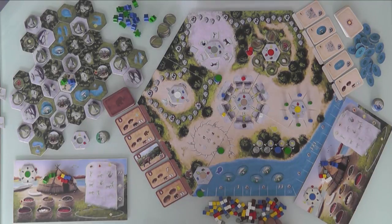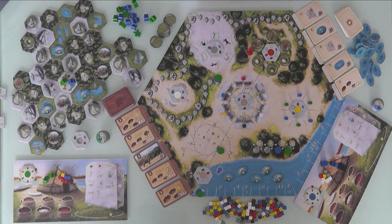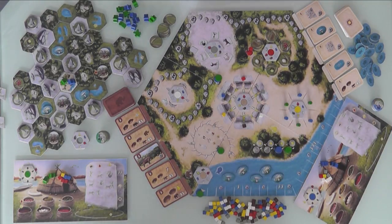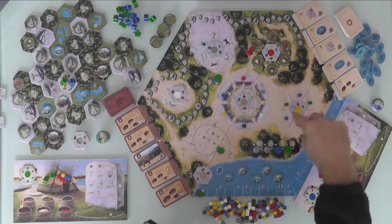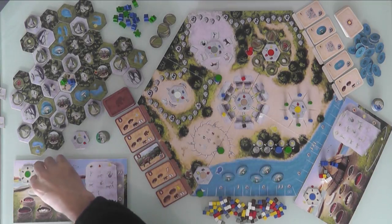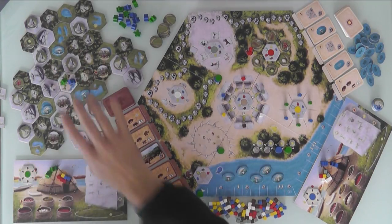Now we will start, in turn order, spending these resources to do one of the core actions of the game. Player order was already decided — I am the first player, Jen is the second player. I can spend these resources to cave paint, to gather, to celebrate or do ceremonies, to fish or hunt, or to migrate — which means get my guys off my own board and out into the world so I can do more exploring later in the year.